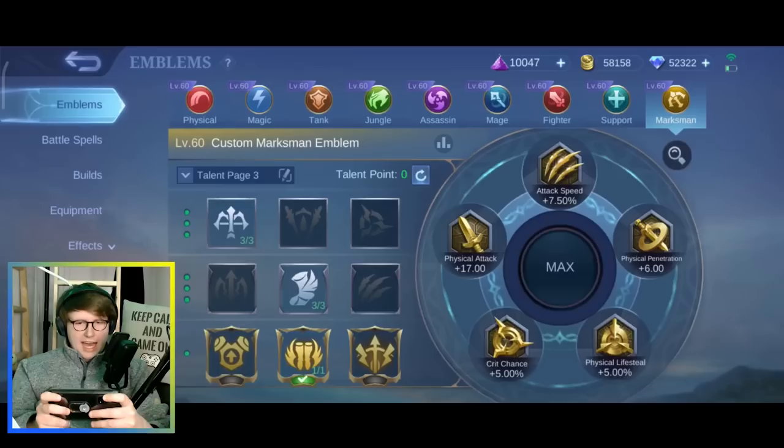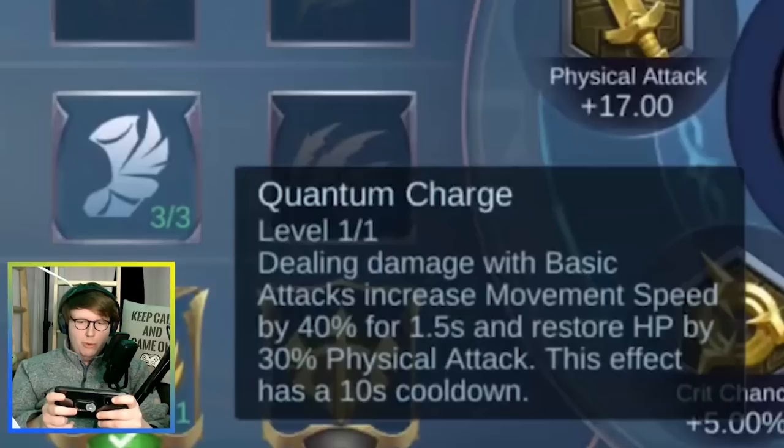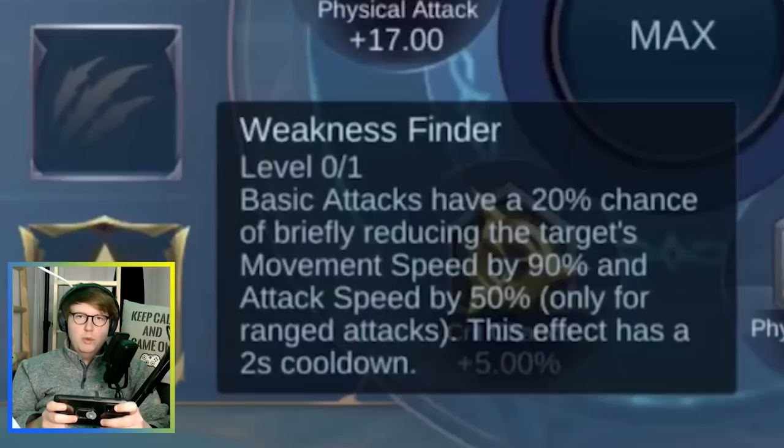For the emblem, use the Marksman emblem. You can basically use all three talents. The top players use Weapon Master for more damage, which makes sense when playing in a good team. I personally like Quantum Charge for extra movement speed, which you need to run away in certain situations.